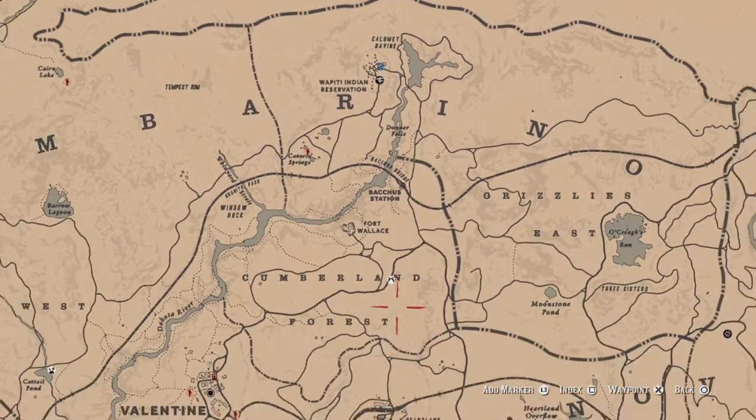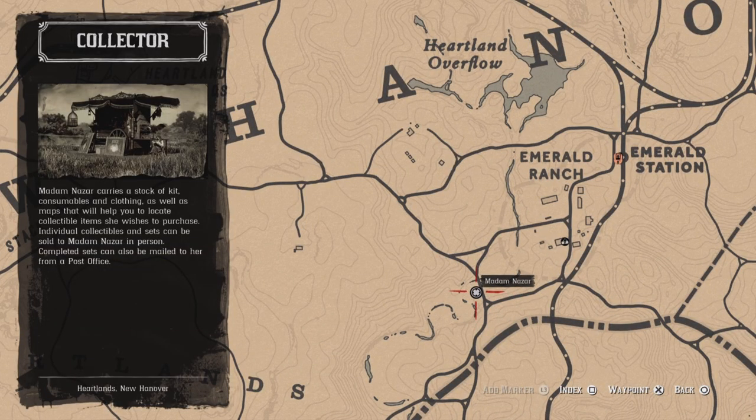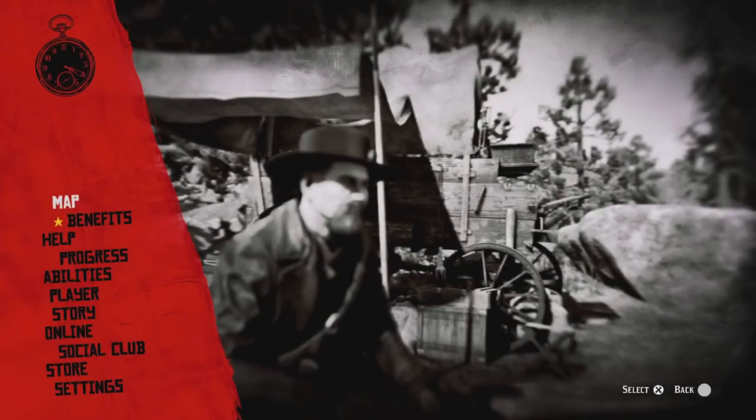And that's it for all the challenges. Once again, Madam Nazar is located down here at Newberry Creek today — right here — and the nearest fast travel is Emerald Station. Good luck on your dailies, and I'll see you later!